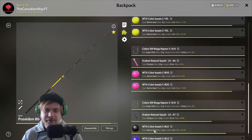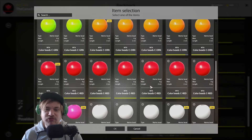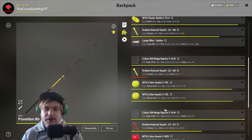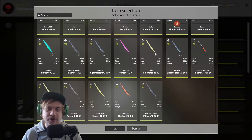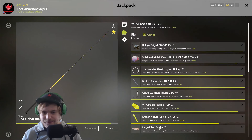Here's another setup you can use: yellow, yellow, pink, and black — or you can try red to target red fish. Always try to use natural squids 23s when targeting big fish in deeper holes.